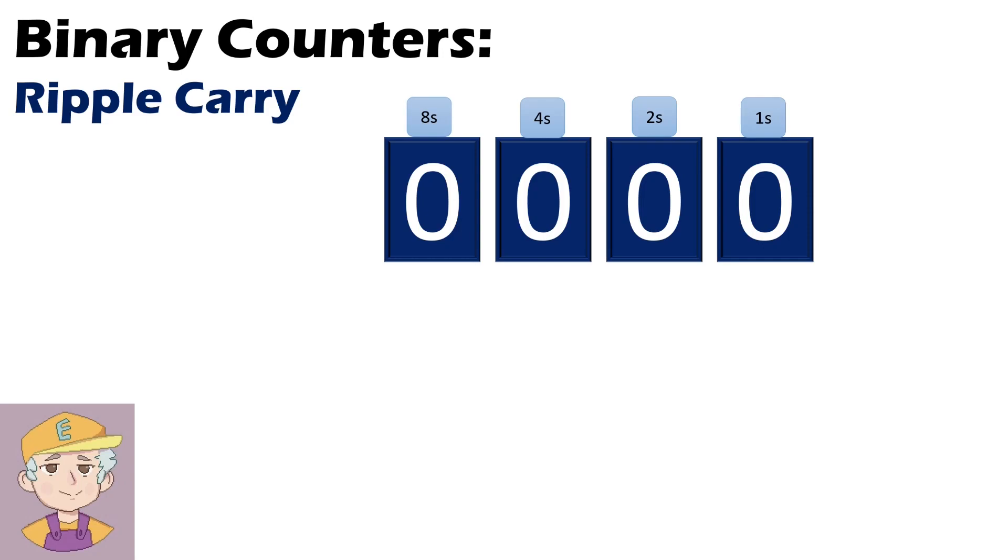If we look at the various digits for a binary counter, we've got the ones place, the twos place — this would be tens normally in our system, that'd be hundreds, that'd be thousands. But in binary, because you've only got two digits, it's ones, twos, fours, and eights.